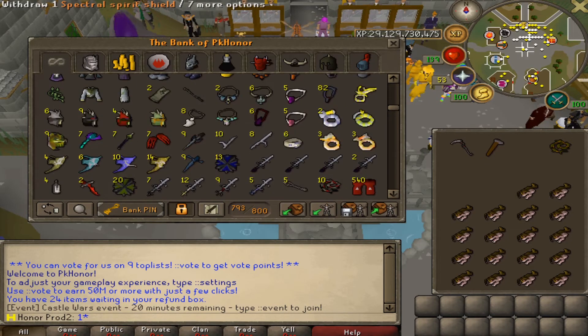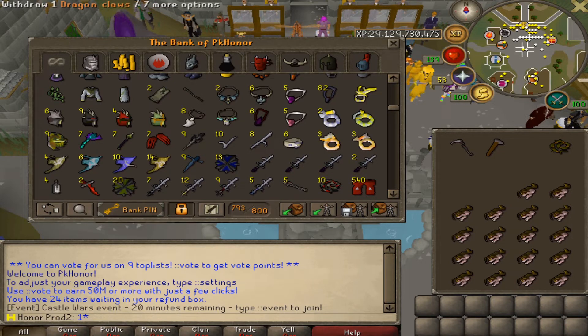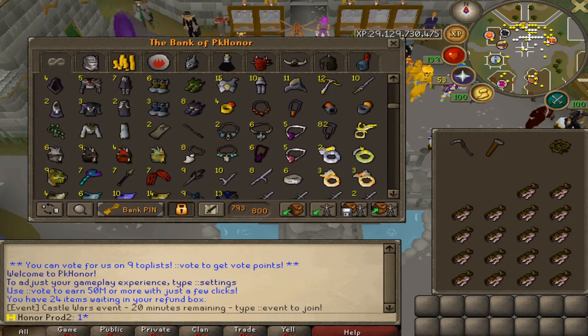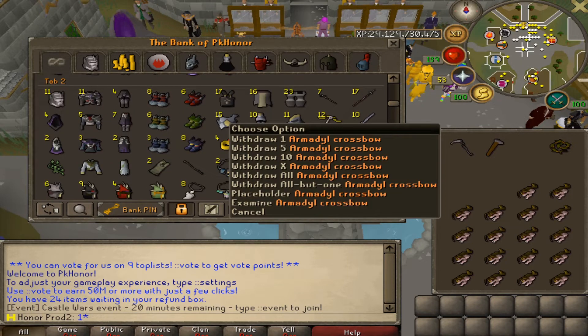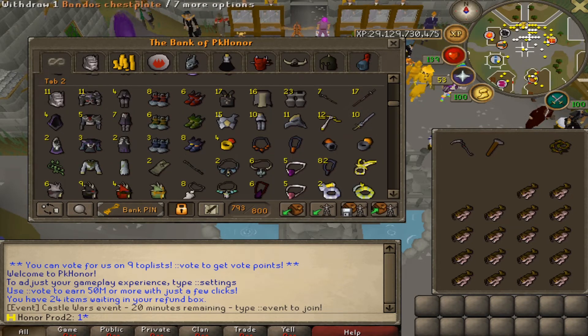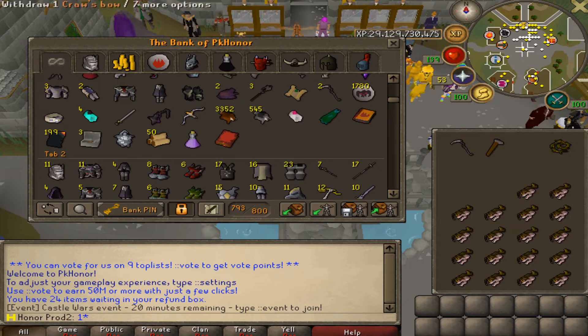Got the full Zaros set which is nice. Seven dragon claws - that is insane, because the way to get dragon claws is pretty hard. The full Druidic set which is also insane - iron men get those from clues as well. 82 furies is insane. 12 Armadyl crossbows is crazy. We got Armadyl sets, Bandos sets, Hostas, everything on this account. Eight steeds - that's ridiculous. Primordials, we got the Virtus, the Pernix, the Torva, multiple of each. That is a crazy bank. For an iron man that's insane.